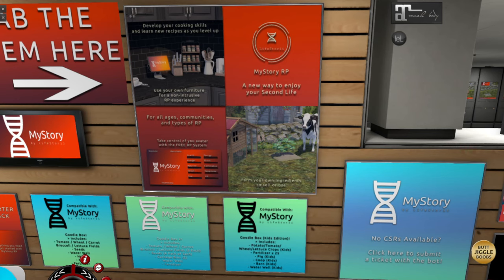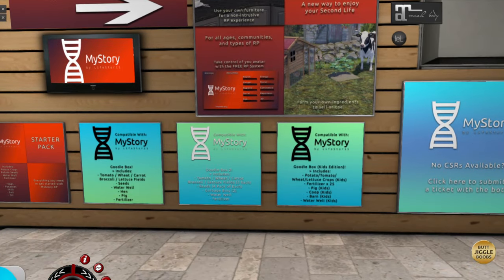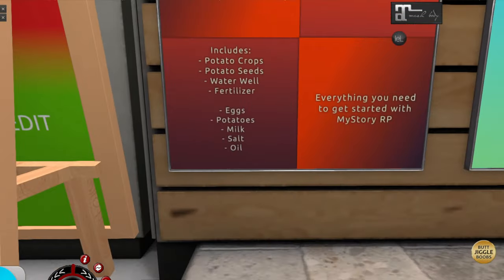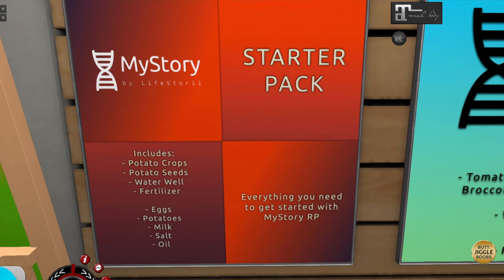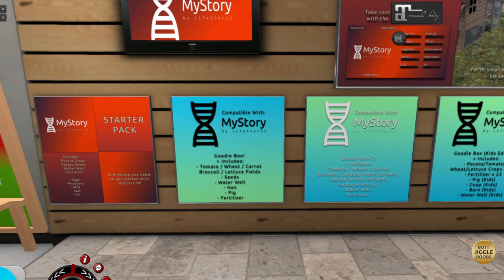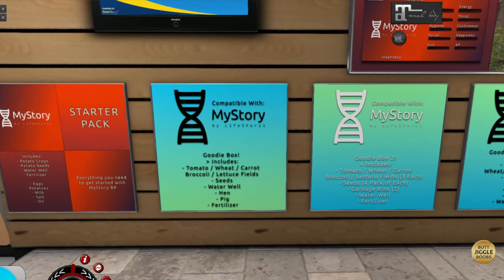When you grab your HUD here, it's going to give you some starter items to start with. Down here it will tell you what's going to come in that starter pack. You're going to get potato crops, potato seeds, a water well, fertilizer, eggs, potatoes, milk, salt, and oil. This is some basic stuff of what you need. Each time you level up, you're going to unlock different food as well. They've also throughout the year given us some freebie stuff here, so you can go ahead and grab those too. By having all of this starting off at once, you're going to be set.